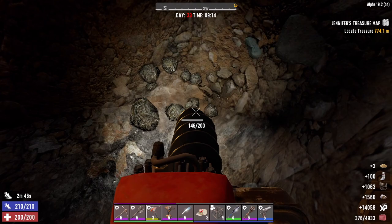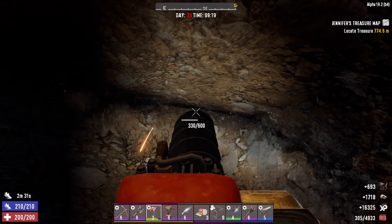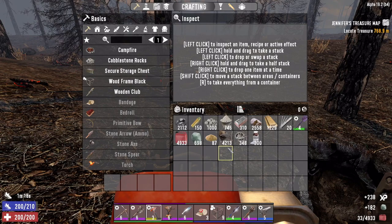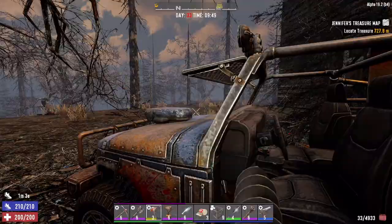Look at this - we're hitting nitrate powder now! We got coal, lead, iron and nitrate powder out of one hole - that's awesome. I'm going to call this the glory hole. All right, that was pretty sweet - we got a good amount of iron, not so much lead and nitrate powder, but a decent amount of coal out of there. I think that justifies heading home at this point. Oh look, here's some more iron right here - let's grab some more iron before we head home.